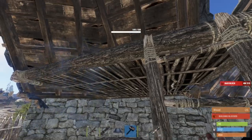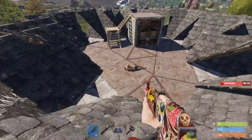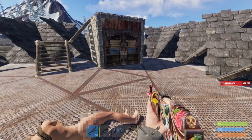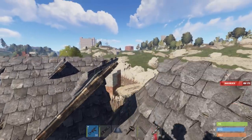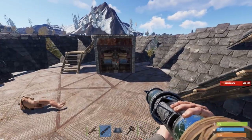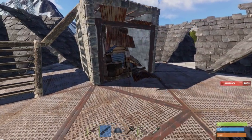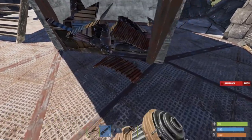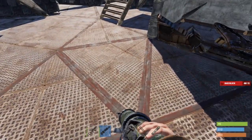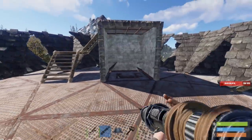Those guys are almost guaranteed gonna come over here. Oh, there's a sleeper — what? I guess I'm going up here, it's a little more safe. I have a little more cover if they do come. Looks okay. Hatch. This looks pretty central — it's only 50% so it should be pretty easy to get the loot.